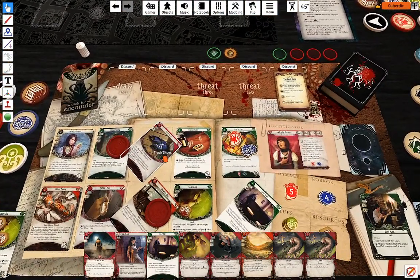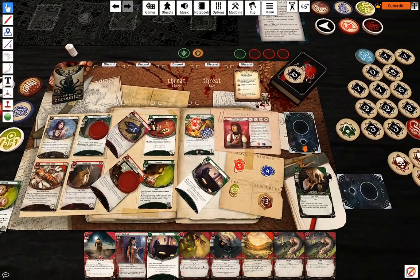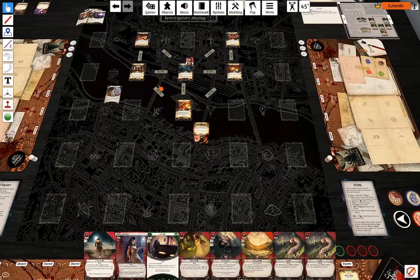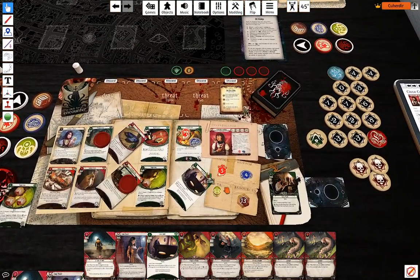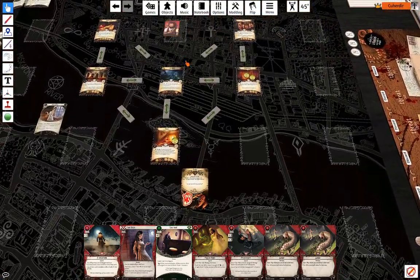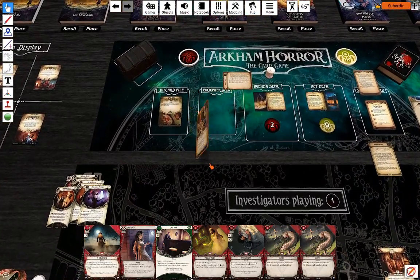Use Track Shoes — five against three. Minus six — I could move again, which I actually want to. Cancel that and I'm going to move further. Then I'm going to draw the top card of the encounter deck — not an enemy.